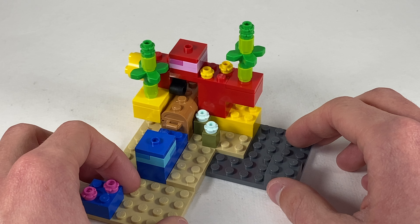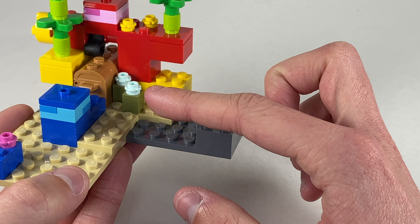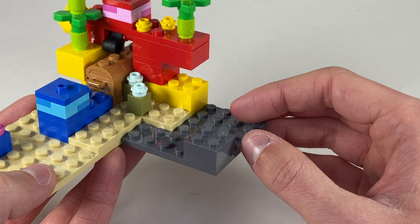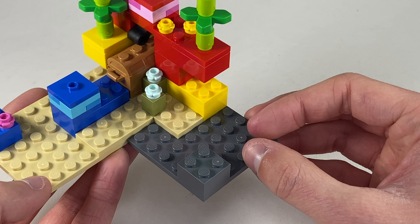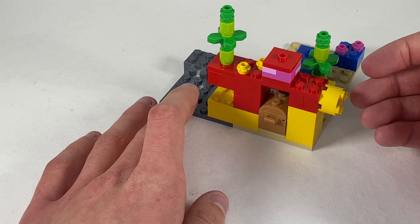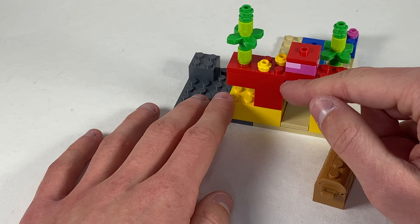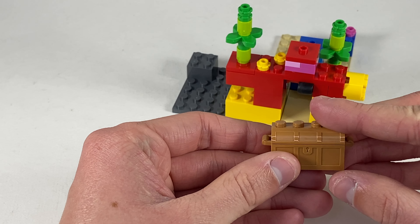Both fish come with one of these one-by-one clear cylinders so that they can be kind of floating around underwater. As far as the build goes, it is a very simple build. I would not be surprised if you could take the parts in your collection and duplicate this perfectly. It's probably just these different variations of blue and pink that would be harder to come by, but as far as everything else goes, it's pretty much just standard LEGO parts.